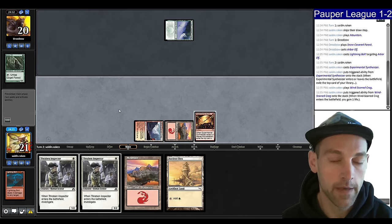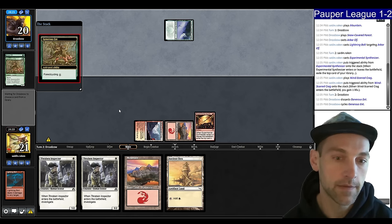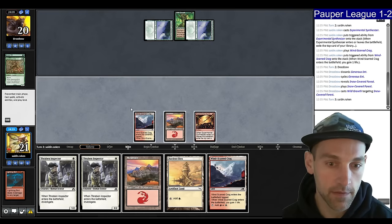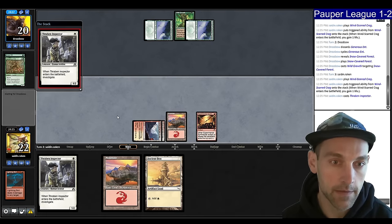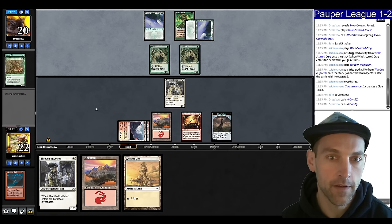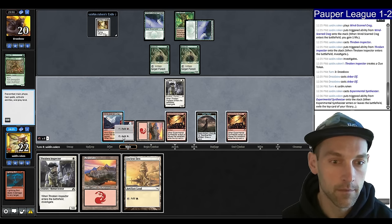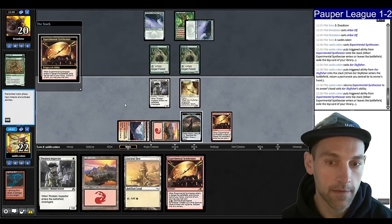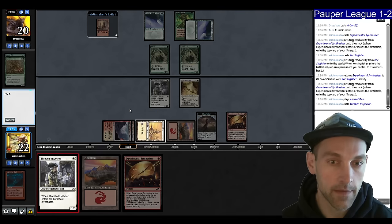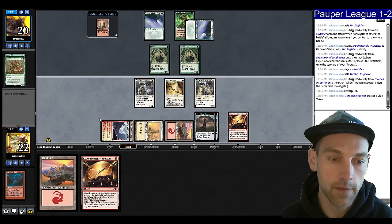We can just Synth for a check, see what's on top — Crag, and pass. We can double Inspector. Hopefully that was a very crucial Arbor Elf for them. They cycle a Generous Ent, play land and pass. They may not have that third land. Plays a Forest, Wild Growth — they were probably looking to cast Acid Moss on turn two. Let's play Krag, play Inspector. We need to be faster. Arbor Elf comes down, then another Arbor Elf. Find a Synth, let's play it, find Skyfisher. Skyfisher back a Synthesizer — pick up the Synth, find a Great Furnace which I don't need. Go Ancient Den into Inspector, attack for one.